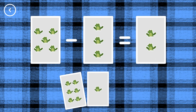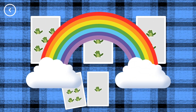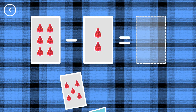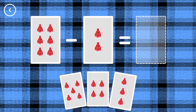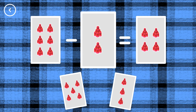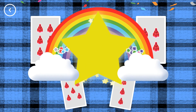2, 5, minus 3, equals 2! Yes! 4, 6, minus 2, equals 4! Woohoo!